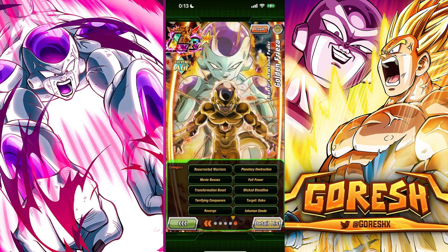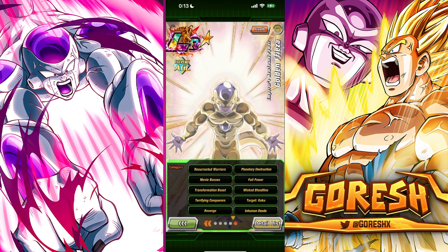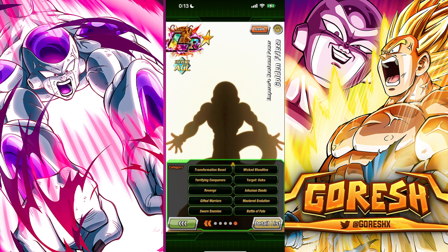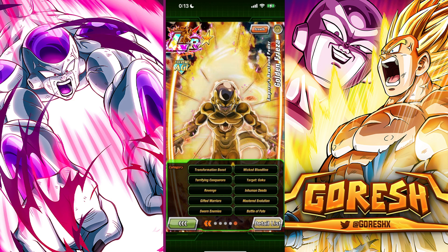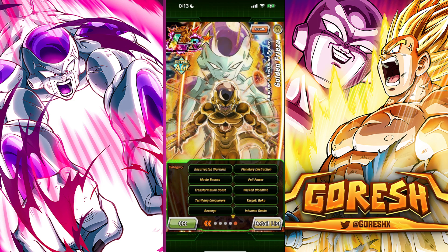His teams include: Resurrected Warriors, Planetary Destruction, Movie Bosses, Full Power, Transformation Boost, Wicked Bloodline, Terrifying Conquerors, Target Goku, Revenge, Human Deeds, Gifted Warriors, Mastered Evolution, Sworn Enemies, and Battle of Fate — 14 categories total. That's actually a lot.